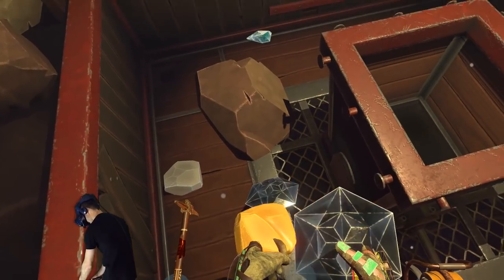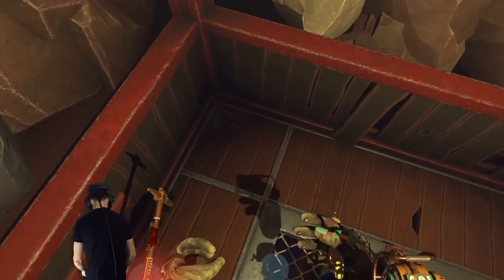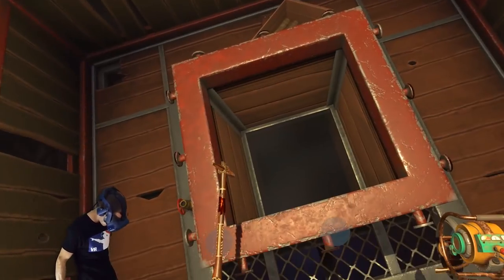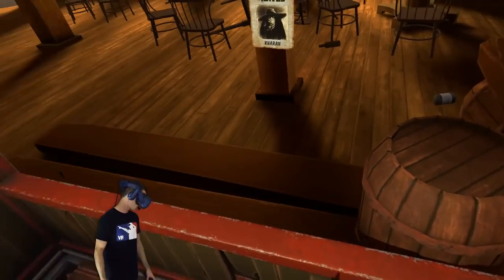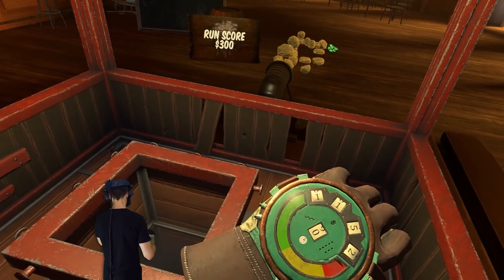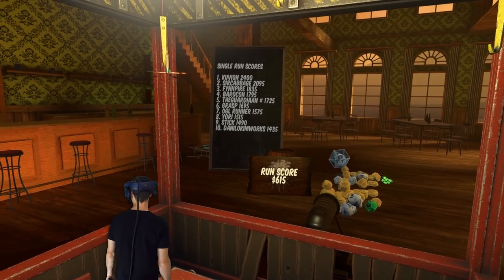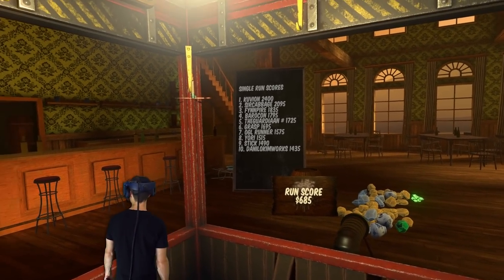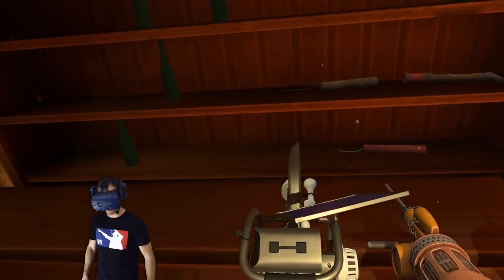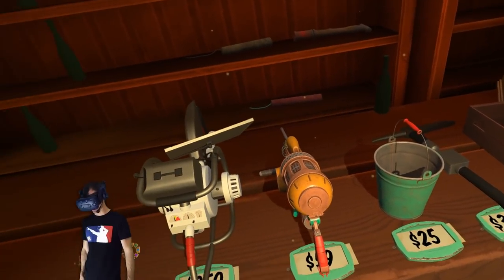There's a bit over this side - look at that, two diamonds! I assume they're diamonds. And a sapphire - is that a sapphire? I want to get enough money to buy that key to find out what it's for. I need to get quite a bit - look at that, I got 1100! Oh that's a decent run! Yes, that is a good run.